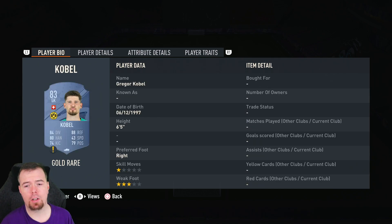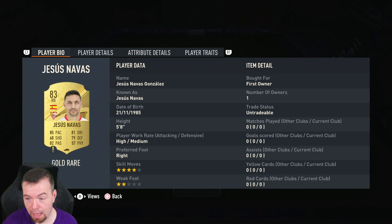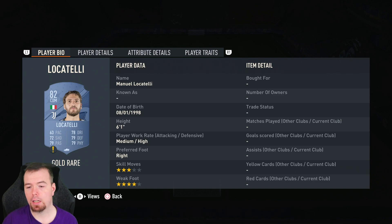Nine of the cheapest 83s are: Ziyech, Jimenez, Fernando, Kabul, Alberto, Lamar, David Silva and Jesus Navas. And two of the cheapest 82s are Ibra and Locatelli — both of them are Serie A, so that's pretty decent.